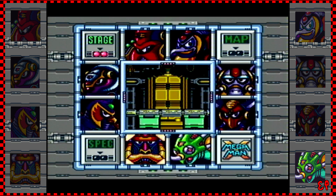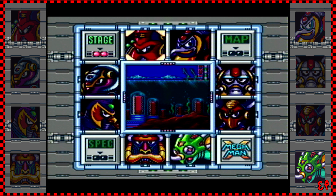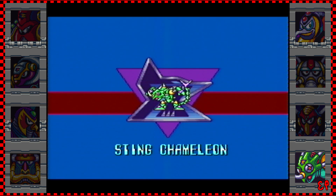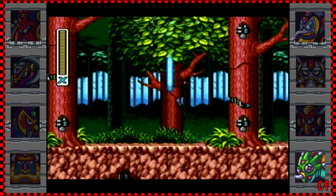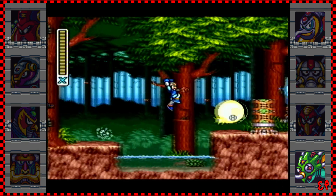We now have everything from these stages. A few stages have several secrets while some only have one — this guy only had the heart tank. This stage has three, this one only has the heart tank, and the others have two each. Okay, final maverick — well, not the final maverick but final one from the choosable stages. Sting Chameleon. This guy is definitely a pushover once you have his weakness, but without it you'll die several times.